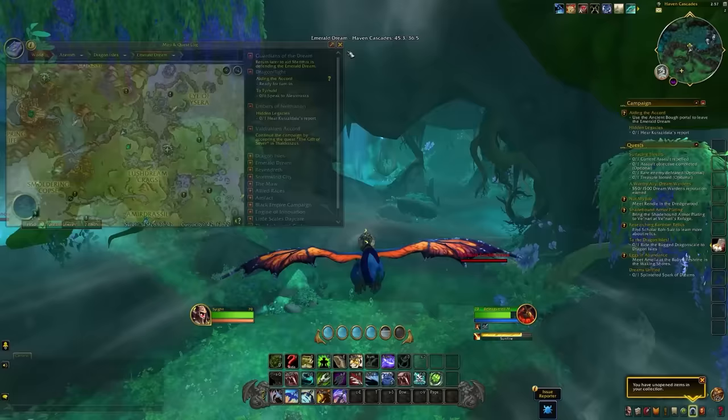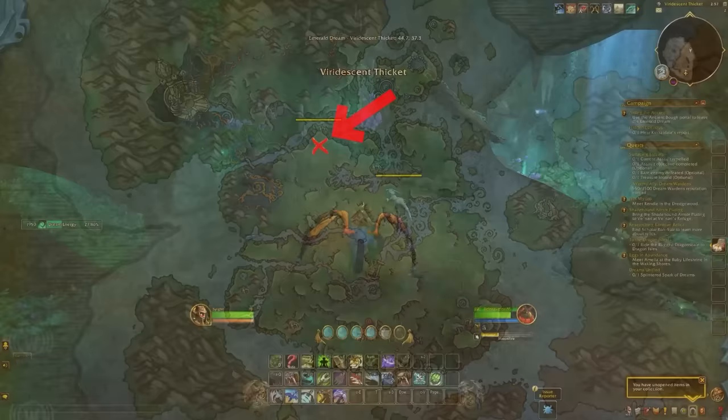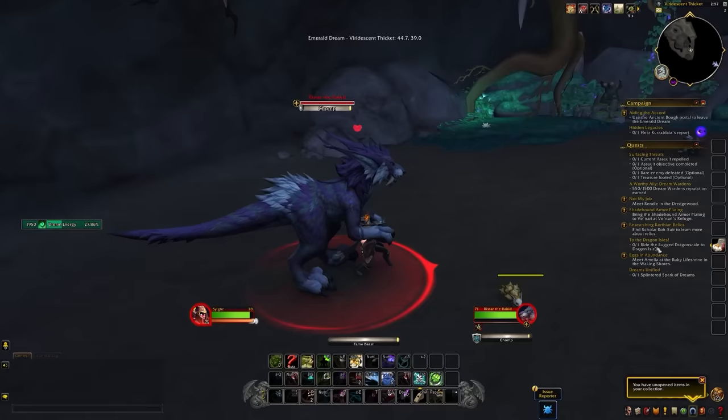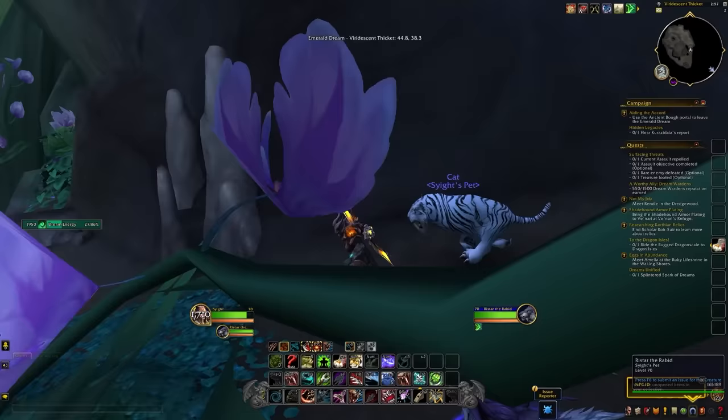The mob we're looking for is Ristar the Rabid, and it only spawns in one place — kind of north-ish of the center of the zone. Head over to an area called the Verdescent Thicket and you should find a cave. Inside the cave should be the rare; its respawn timer was around 30 to 60 minutes. You may have a little bit of competition early on because people will fly in trying to kill it as a rare, so you may want to wait for off-hours or until the content has died down a bit.